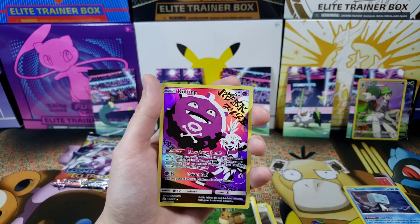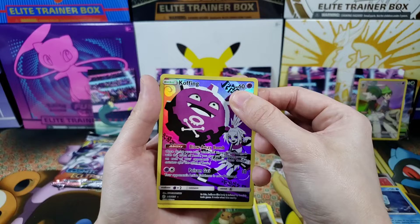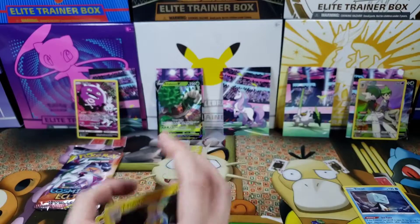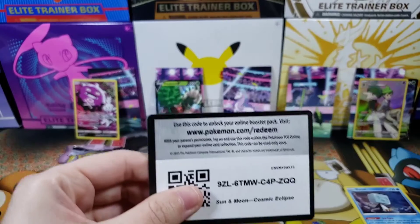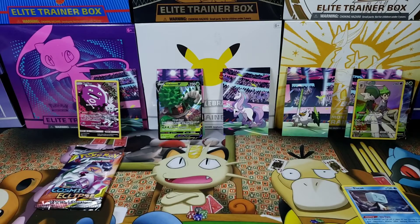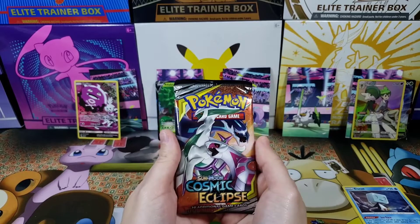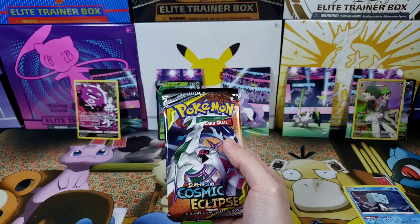There are some swirls on the Koffing card but that's just how the card looks. Last card of that pack is one, two, three... Lanturn! You know what, I ain't mad about that. We've gotten more pulls in Cosmic Eclipse for character cards than we did in Brilliant Stars! Beautiful code card, and just to show once again - even though it's a green code card, you can still get the character card. Cosmic Eclipse, you have been a love and a beauty to us.